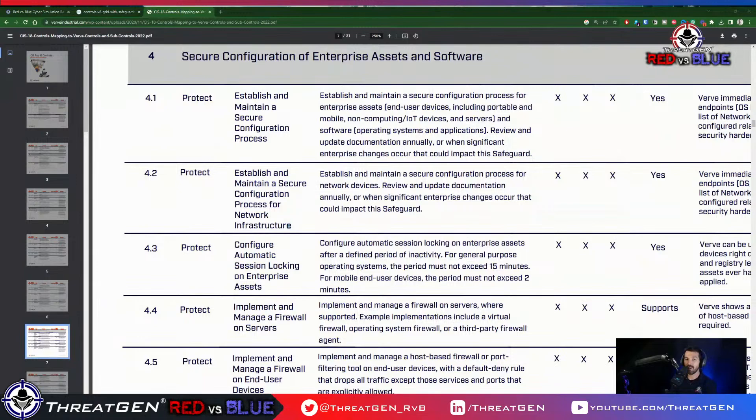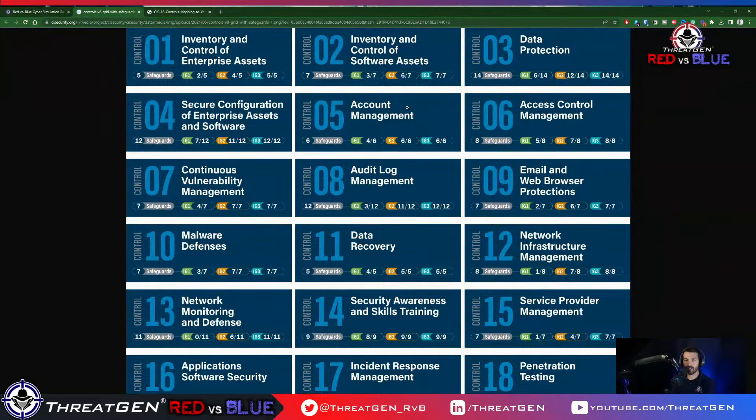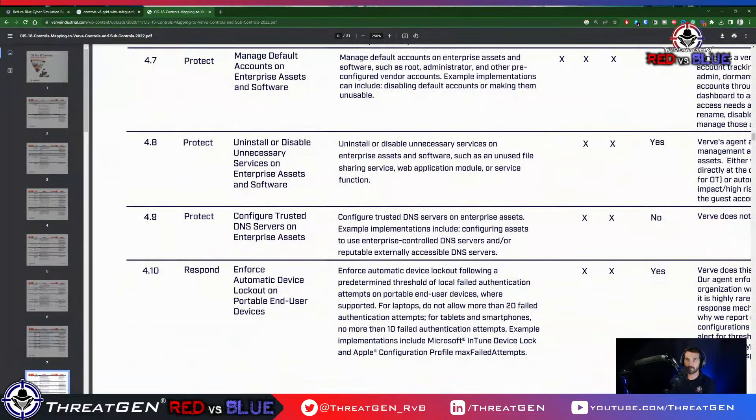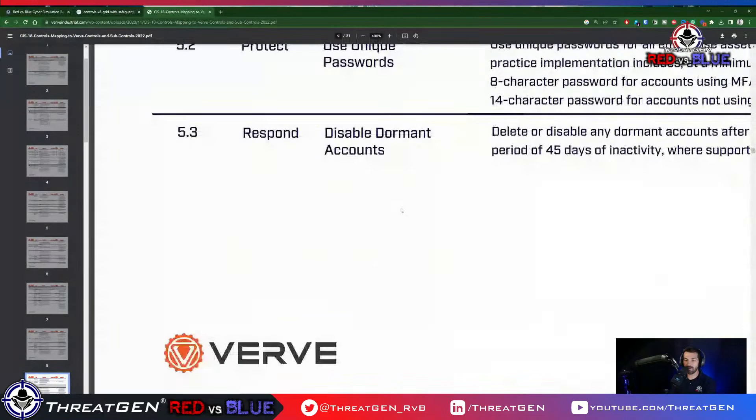We still have one person available — we're in the account management phase. Looking at CIS18, implementing it in the ThreatGen portal: we also want to do end-user workstations, unique passwords, disable permanent accounts, restrict privileged access, and centralized account management. We can do all of these.